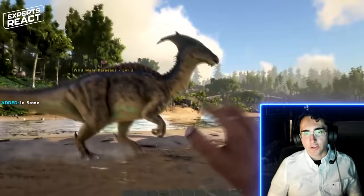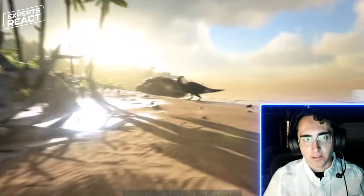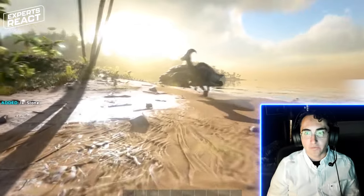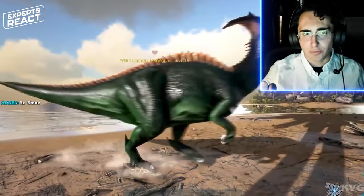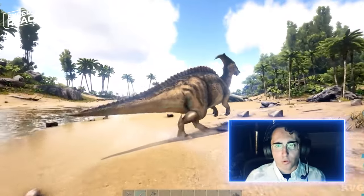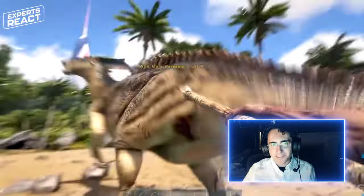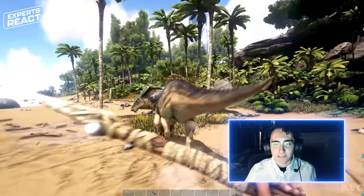The first dinosaur we're looking at here is called a parasaur, which I assume is the game's shorthand for Parasaurolophus, which is a pretty well-known type of duck-billed dinosaur. Parasaurolophus is known for the backwards-pointing tubular crest coming off its skull, which we're seeing here covered in some horns and a little bit of a membrane. I'm tempted to say that none of this stuff is right, and we do know that Parasaurolophus didn't have some of these things.